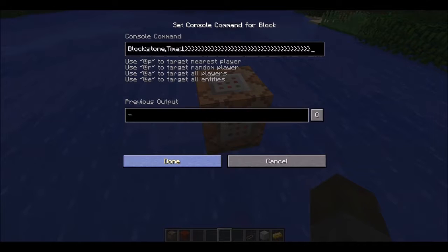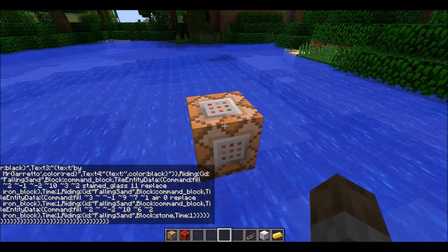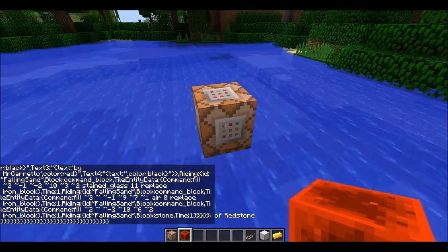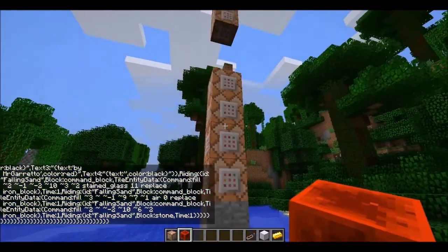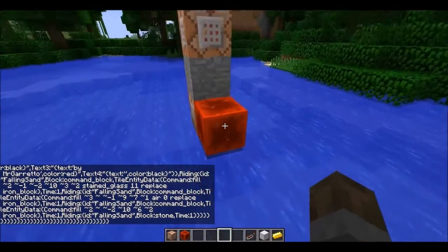I will put the command in the description. I sadly don't have the website for it, so I might put the command or the link in the description. I think it would be a lot easier just pasting it in the description. Alright, so you need to put a redstone source up to it — just gotta shift so you don't click on it — and there we go. We can get rid of that.